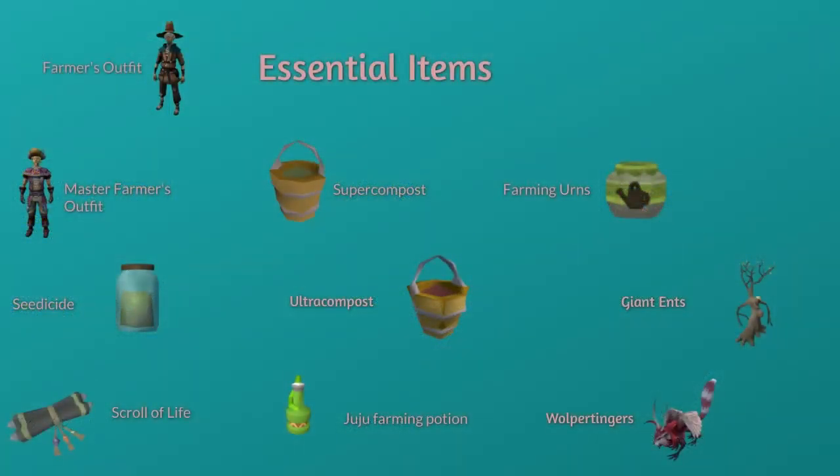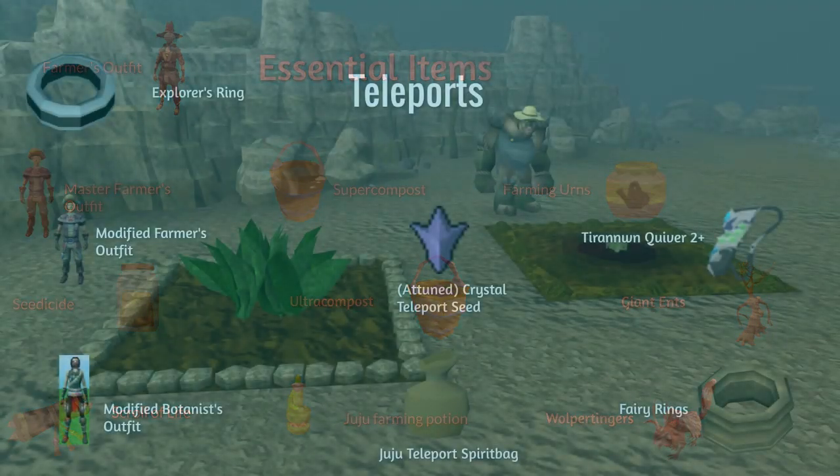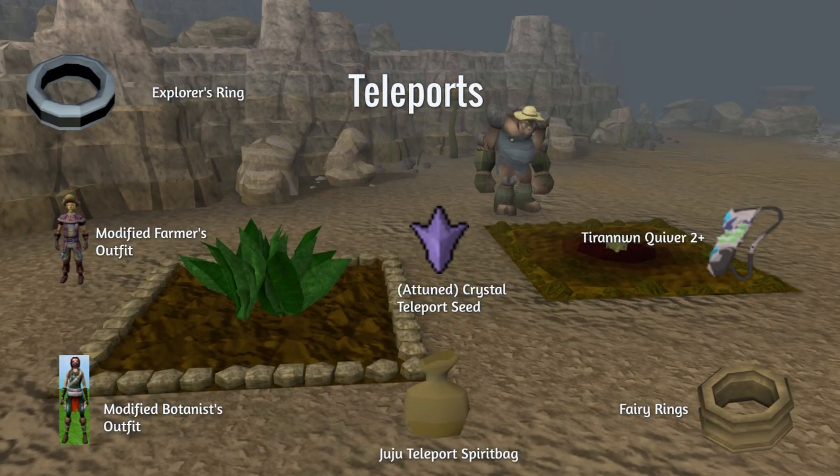As always we've got the essential items listed on screen. I personally have never used ultra compost so I can't speak on how useful it is and if it's worth making or not. On this screen I have just a few of the teleports that I use in every single farm run. Please don't wait to start doing your farm runs until you have all these teleports — these are just the most important.